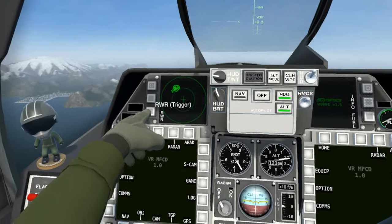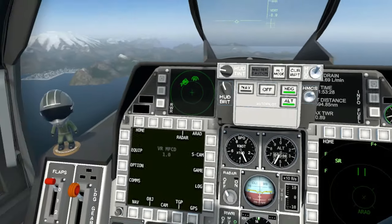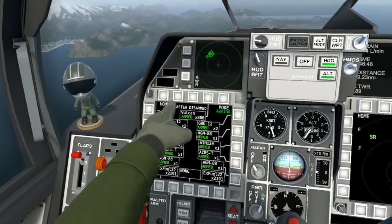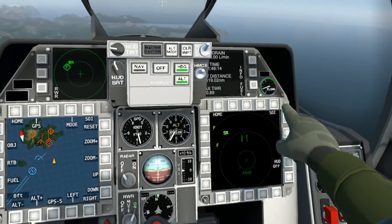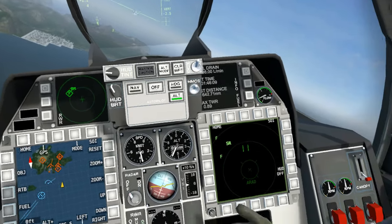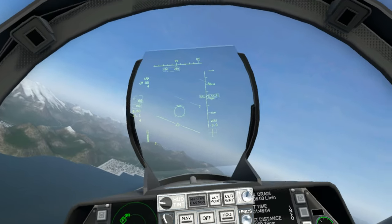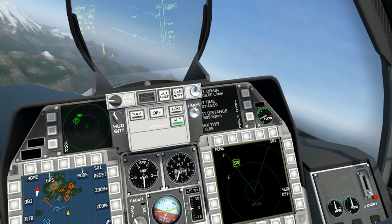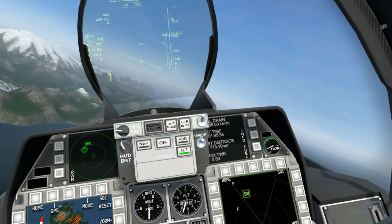Here we go, ready to go. We should already be in the air. Turn on RWR info, go to our anti-radar attack display, then equipment arm it. There we go — there's our HARMs and we have a fire cue for this.